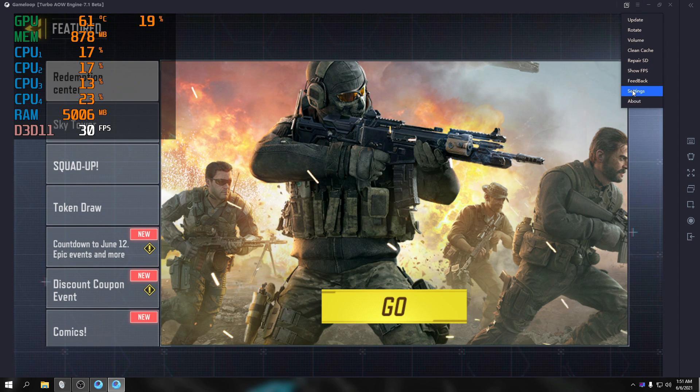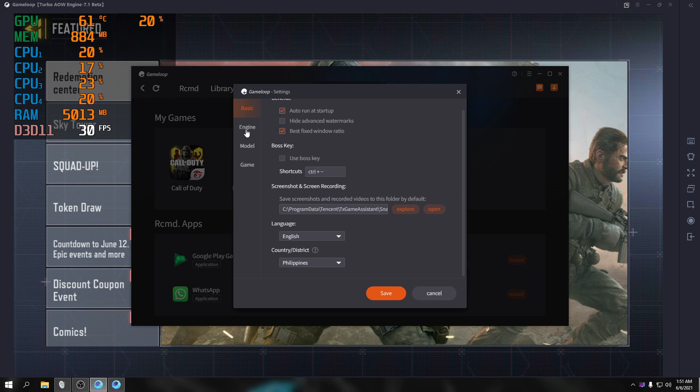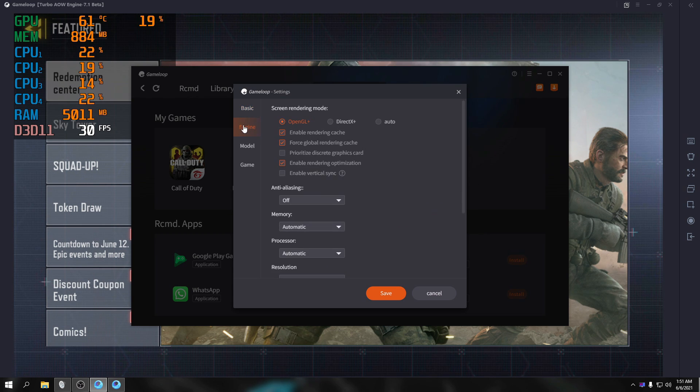Let me show you the settings I used. Basic settings — I didn't change much here. For the engine, I used OpenGL. I also tried DirectX and OpenGL; the FPS didn't really change much, it was the same. Then prioritize discrete graphics card.